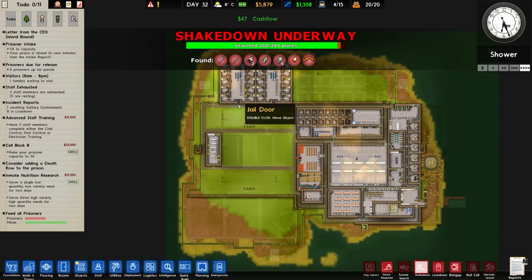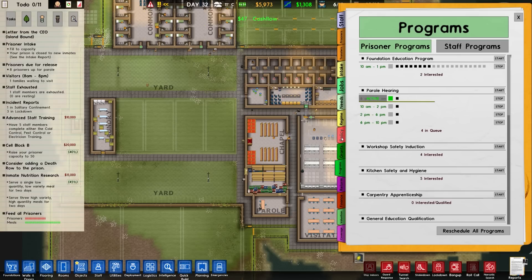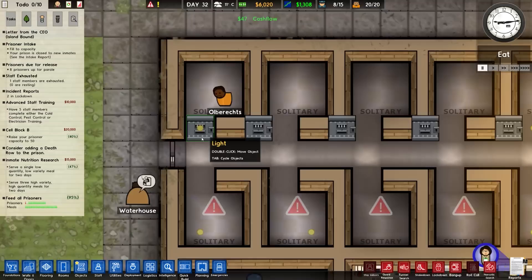Danger level climbing, as to be completely expected. Daily cash flow is pretty good - don't know how we've managed that but not going to complain. Some prisoners have serious complaints - we'll double check those. In needs here there is some critical needs for family and hygiene.